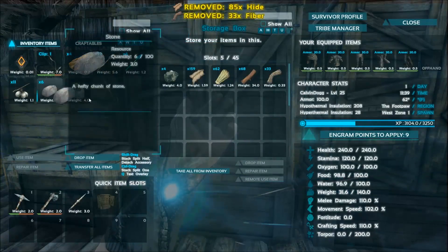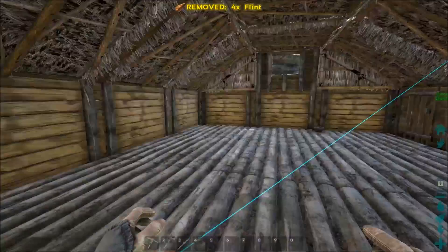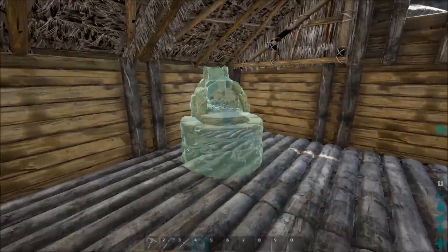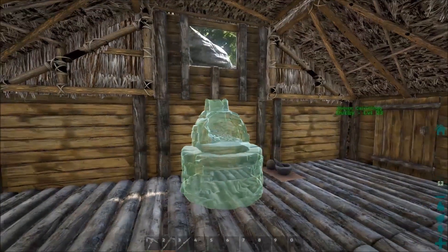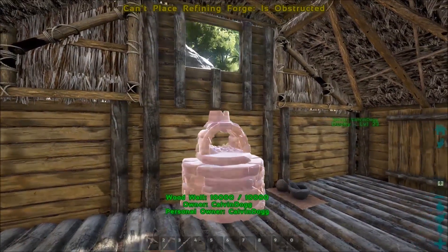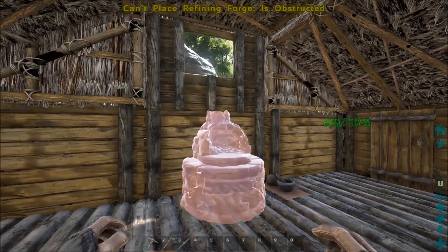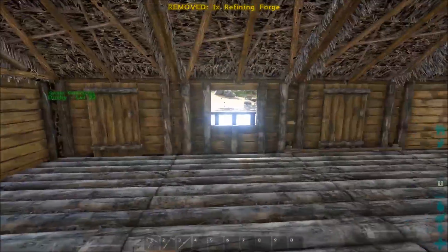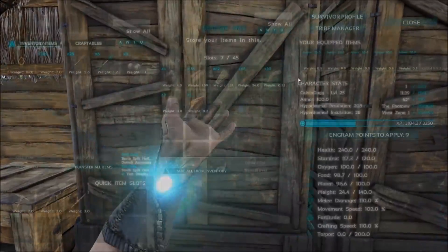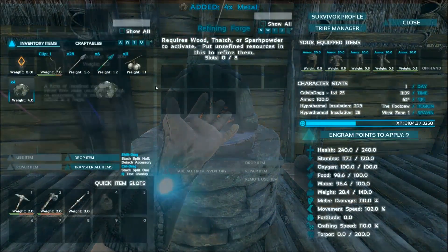I'm gonna put this stuff back in there. I'll put the forge in the corner — actually, maybe it'll look better here. Because when the smoke comes out it'll look like it's coming out of the window. All right, that works. Now I can go ahead and put my metal in here.